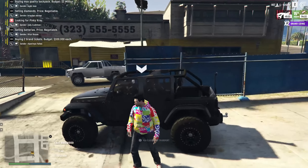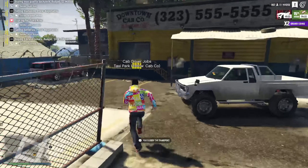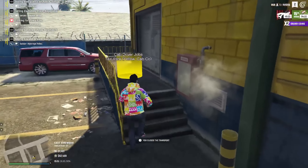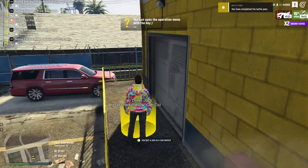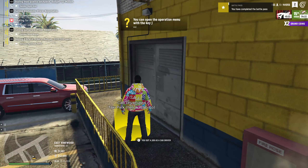Task 3 – Taxi Driver Job. Now let's earn some reward and be a taxi driver for a little bit. This is simple. Just go on Cap Mark and join as a taxi driver and leave it. Task complete.